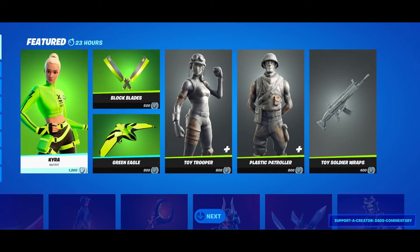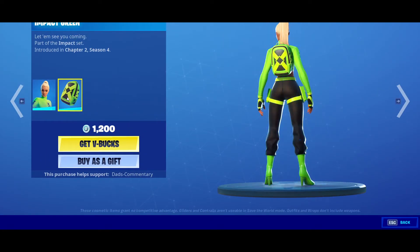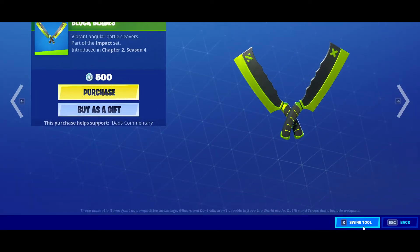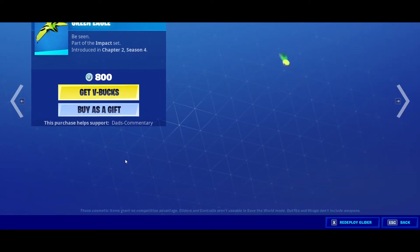We also have the Cat's Claw right here. Then we have Kira — 1,200 V-Bucks for Kira. And then we have the Block Blades.